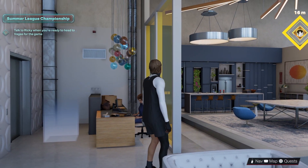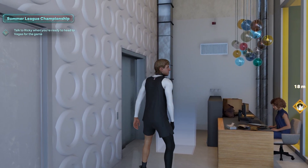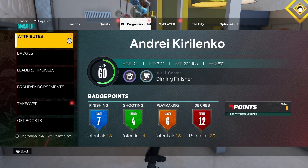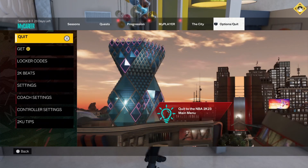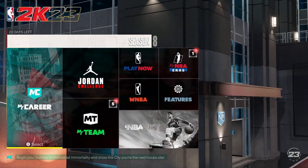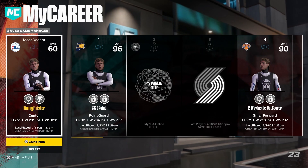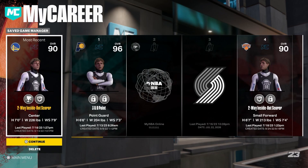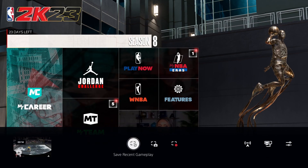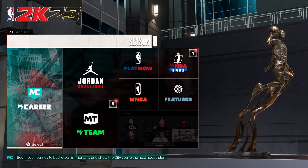You have flashback games, which are in the career tab, and you can play flashback games for extra badges. After you finish the flashbacks, you want to quit out of everything. Then you want to delete the build after you're done with the flashback games and badges. You take a little clip of deleting it — simple as that.